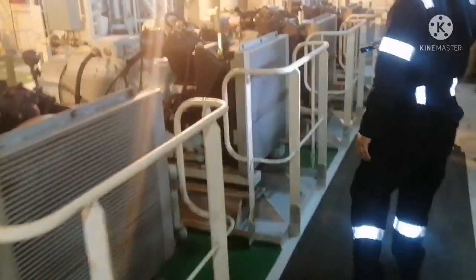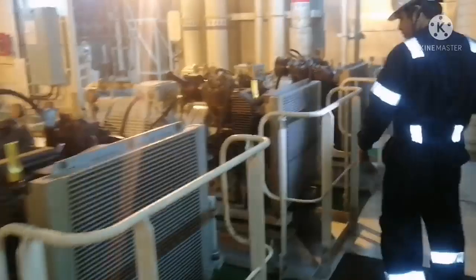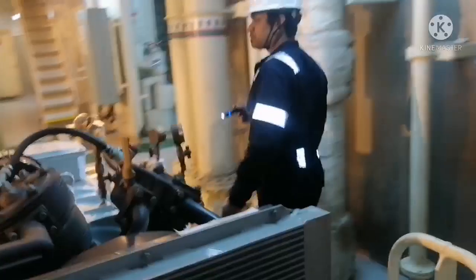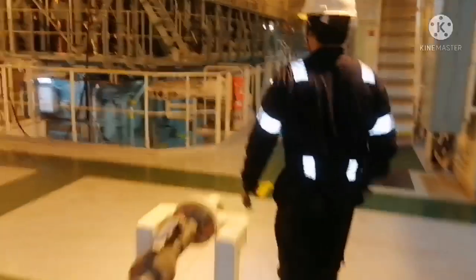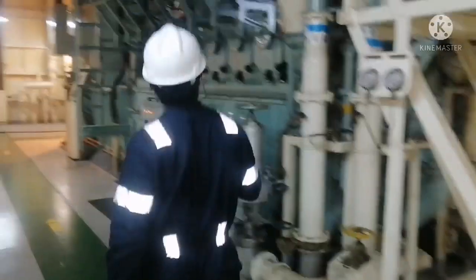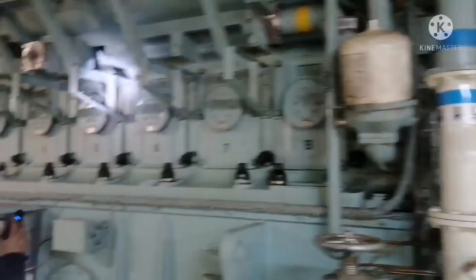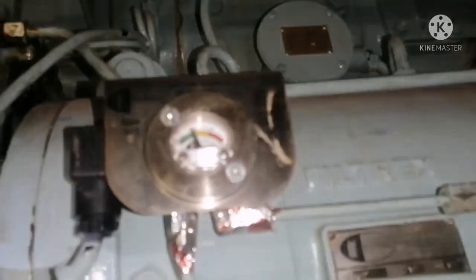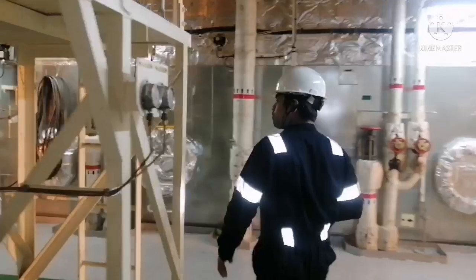Now take a round on the main air compressor. All you need to check is the oil level in all the compressors. For the compressor which is in running condition, you have to check the parameters. For all air compressors, you have to check the oil level. This is our main generator — if it is a running generator, you have to check all the parameters, and check for any leakages. The lube oil filter differential pressure should not be high — it should be normal, within the green zone.